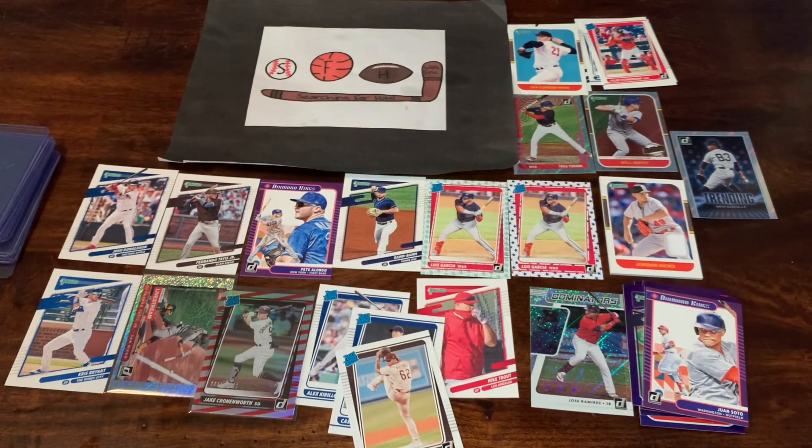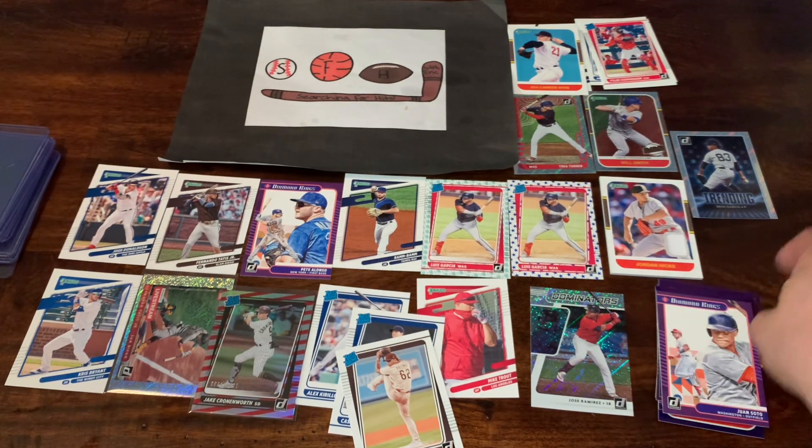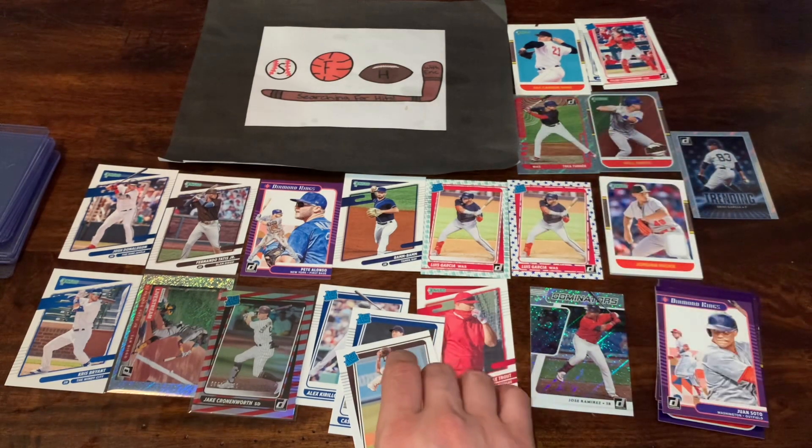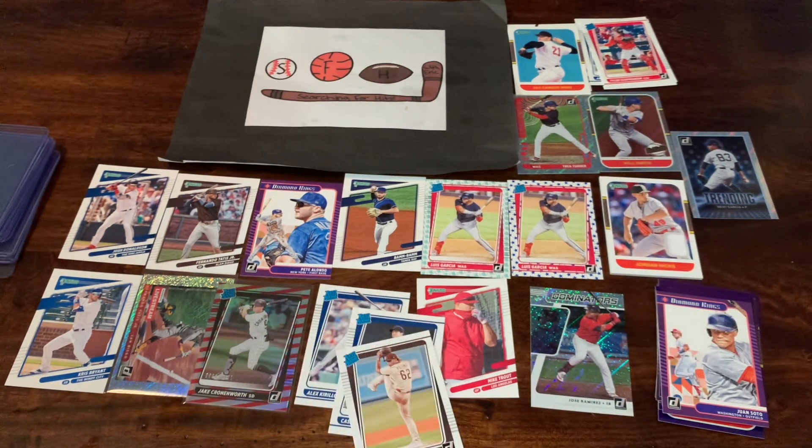Not too shabby — pretty happy with the haul from this Blaster Box. I like the Donruss products quite a bit. Got our little stack of hollows, our other inserts, tons of rookies, and that Cronenworth out of 2021. Hope everyone has a great rest of the day and week. We will see you next time as we go Searching for Hits with Eric.